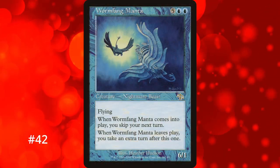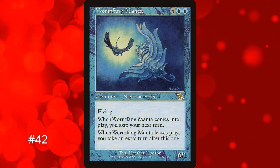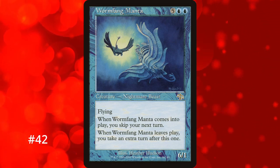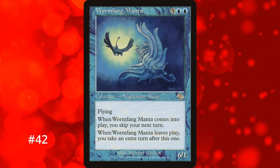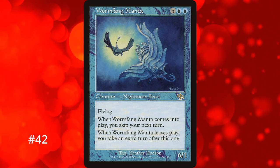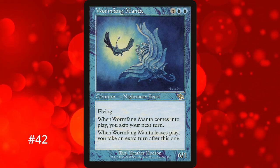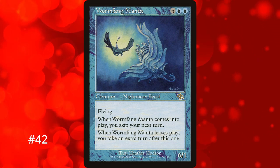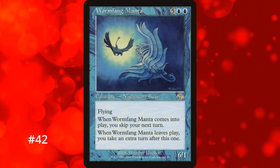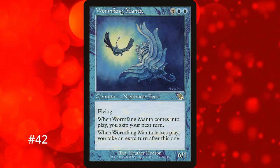The number 42 slot is another creature, Wormfang Manta. Want to lose your next turn for 7 mana? Because when it comes into play you have to skip your next turn. The only trade-off is that when it leaves the battlefield you get to take an extra turn. It's a 6/1 creature with flying that can at least do something, and when it does leave you get 2 turns instead of just 1. But it takes a lot of time to actually guarantee the extra turn, and you need it to leave before your next turn.